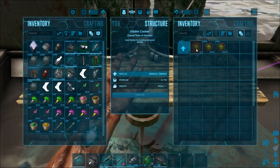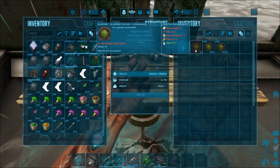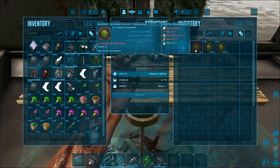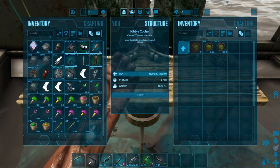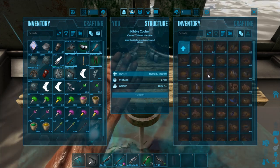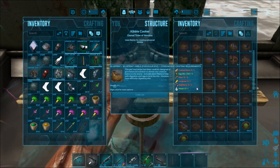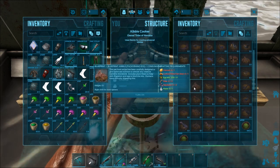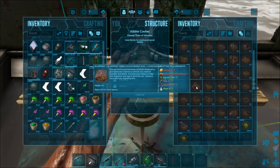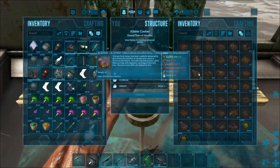Essentially all this does is make kibbles much easier to get. You don't have to learn any of the recipes — they all come in here. You're going to need a ton of egg mix if you're going to be making kibble. The egg mix is an item added by this mod — it costs any dino egg, five fiber, one giant bee honey, five thatch, and five water. Then you pick whatever kibble for whatever dino you want to tame, highlight over it, and it tells you the recipe — like cooked prime fish, cooked prime jerky, some carrots and fiber.